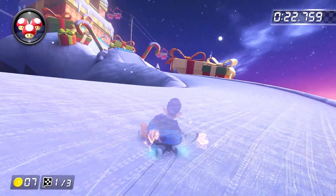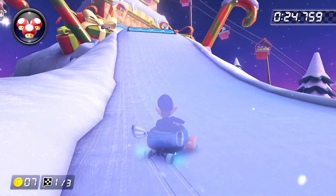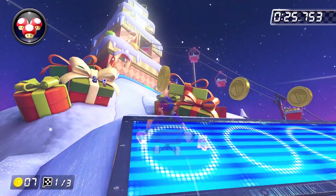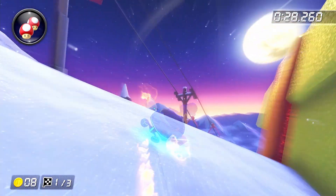The basic idea is that we want to trick off this anti-grav ramp at the end of the path, and then mushroom through the shortcut. The problem is that we want to take as tight a line as possible through this, but doing so is much, much easier said than done.